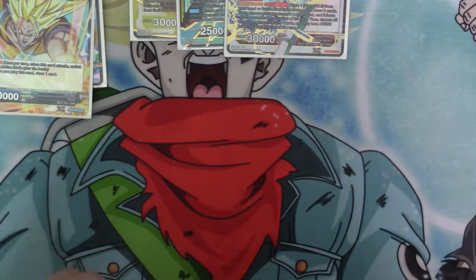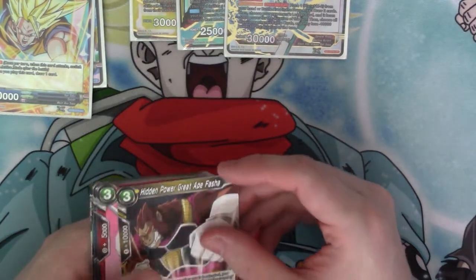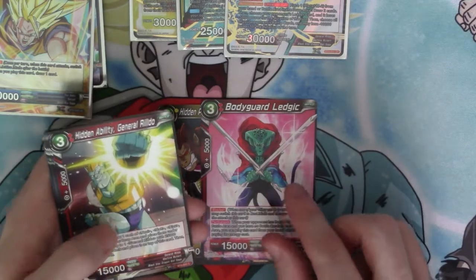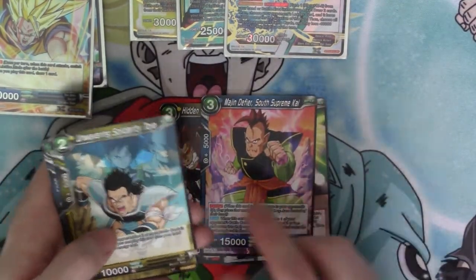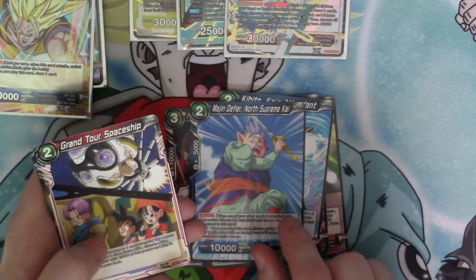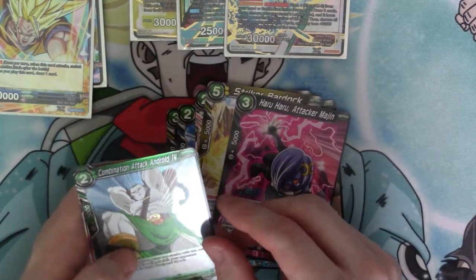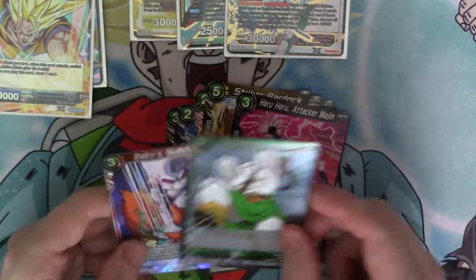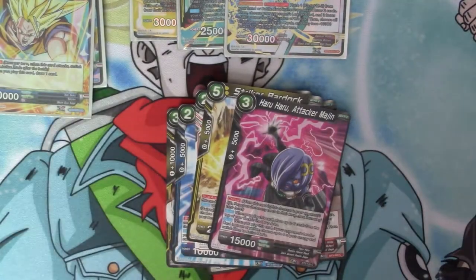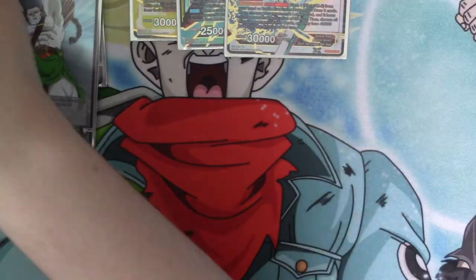Alright, last pack for me, guys! Hidden Power Grade 8 Fasha, Bodyguard, General Willow, Margin Fire Supreme Kai, Grand Tor Spaceship, Striker Vada, Haruharu Attack Margin — another reverse — Combination Attack Android 14, and our Rare is Baby Sub Duel. That's my half of the box, guys.